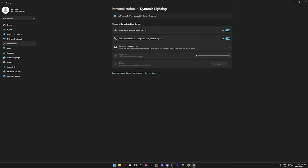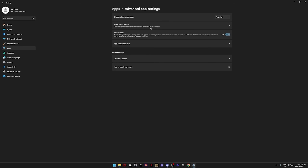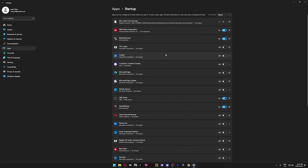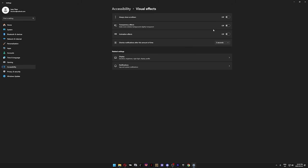Go to Apps, select Advanced App Settings, and disable Share Across Devices — this feature has caused high CPU usage bugs in the past, and turning it off reduces background activity and improves security. While you're still in Apps, click on Startup Apps and disable anything you don't need running every time you boot your PC. Go to Accessibility, then click Visual Effects, and disable Transparency and Animation Effects. You won't see these effects in-game, but they still use resources in the background, and this is especially noticeable on low-end systems.